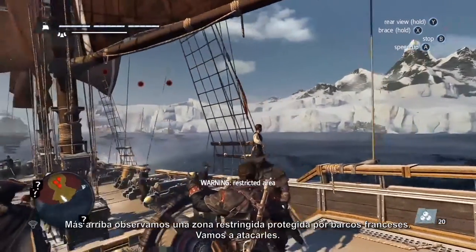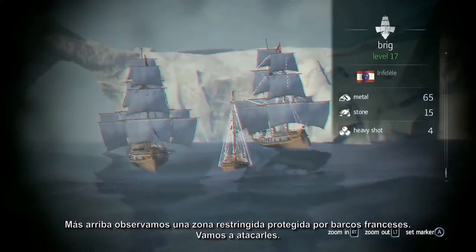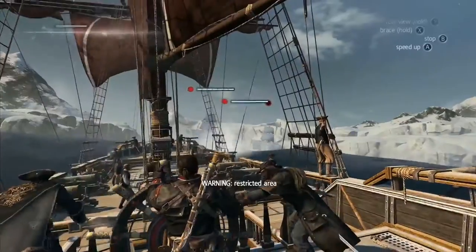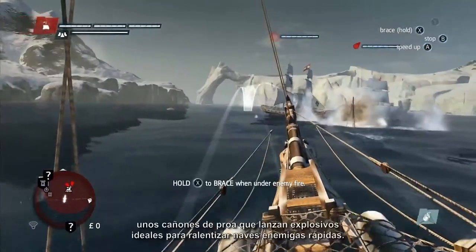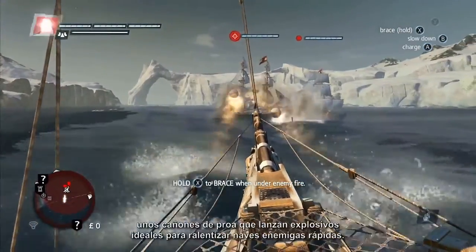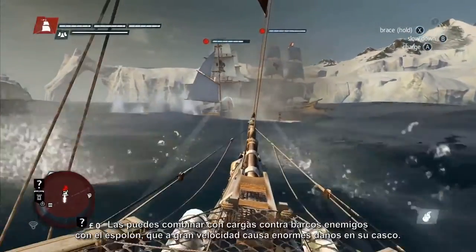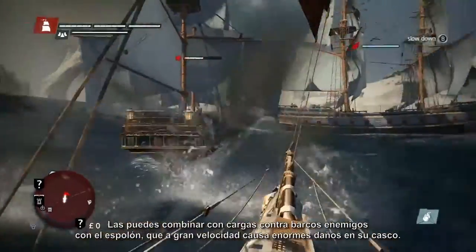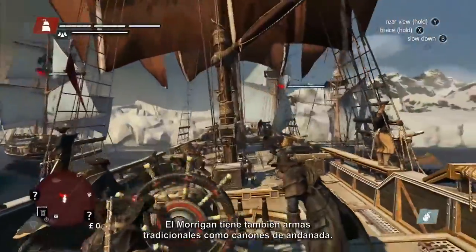Up ahead, we can see a restricted zone with French military ships guarding it. Let's attack them now. For attacking at long range, we can use the Mortar. Next, we can use one of our new Templar weapons, the Carronades, which are front cannons that fire explosive shots, great for stunning fast enemy ships. You can also combine them with the Ram, used to charge enemy ships at high speed and inflict massive damage to their hull. The Morrigan also has traditional weapons, like broadside cannons.